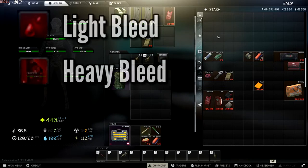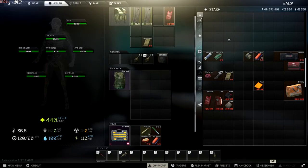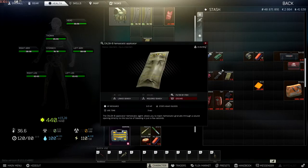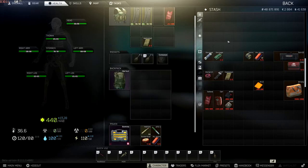If you've got a bleed, the AI-2 is not the item to use. There are two types of bleeds — I'll bring the icons up on screen now — you have light bleed and heavy bleed. For a light bleed, use either the standard bandage or the army bandage; the difference is one has one use and one has two uses. For a heavy bleed, use either an Esmarch, a CAT, or a Hemostat. The Hemostat is the best — it has three uses and only takes three seconds. The CAT is essentially a one-use Hemostat, also three seconds. The Esmarch is the worst: five seconds to use, one use, but it will still stop a heavy bleed.